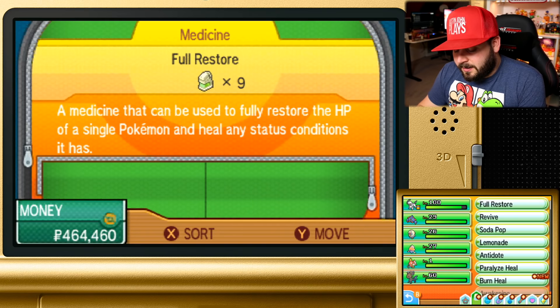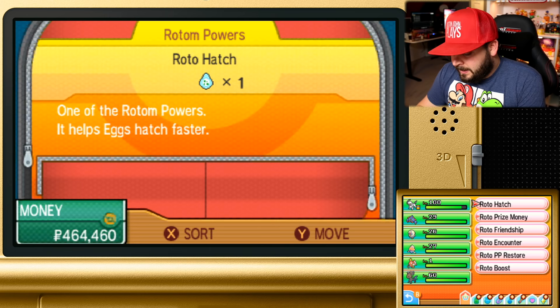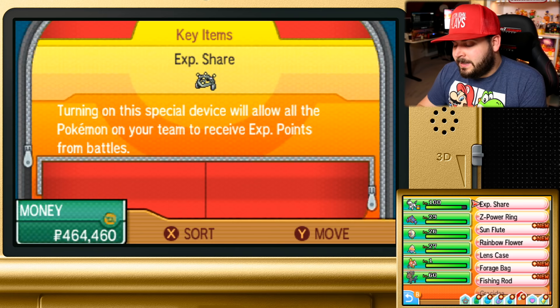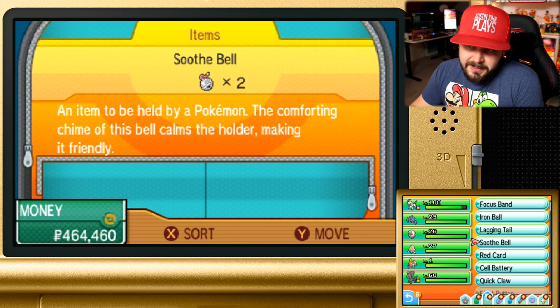Some other things you can do to maximize experience: you can use the Roto Loto EXP boost — I don't have one right now, which is a shame — and if you have it, you can use a Lucky Egg. You can get the Lucky Egg from Professor Kukui at his lab after gaining 50 Pokémon in your Pokédex. It's also worth mentioning that if you want a Pokémon to grow more friendly, giving it a Soothe Bell before leveling it up is very helpful.